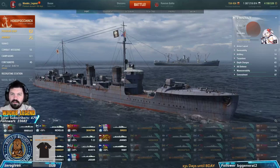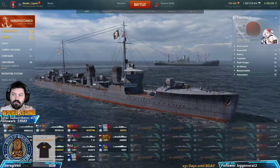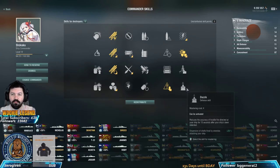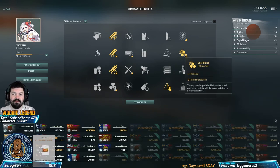Try to go wide instead of tall. Here we have the Minekaze with a 12-point captain - normally you probably wouldn't have that as a new player. When you're starting out, follow Wargaming's guidelines before you learn what you like. One huge recommendation is to have Last Stand on so when your engines are knocked out you still have mobility.